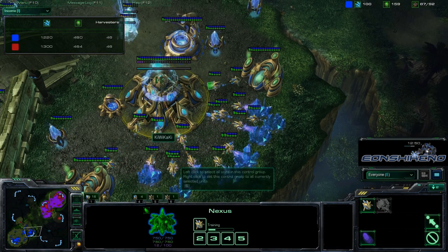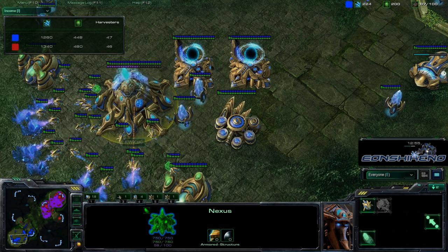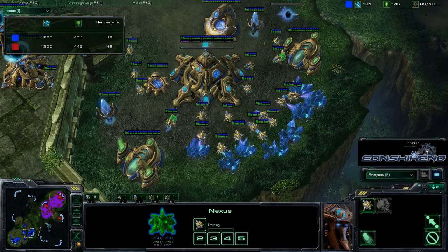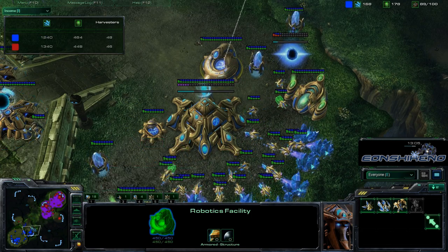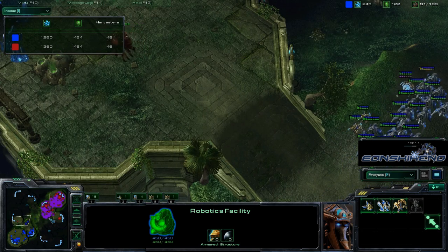Kiwikaki has been Chrono Boosting like crazy on these Probes, actually Chrono Boosting both of his Nexuses. He's Chrono Boosting but not making any units — he must have just finished building one. We've got a Twilight Council and a Robotics Bay being placed, and he does clear out his rocks to his next nearest base.